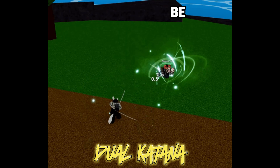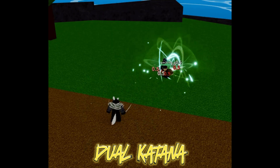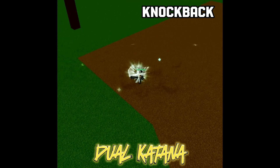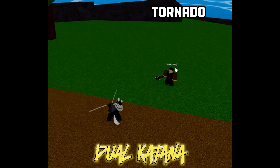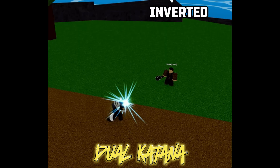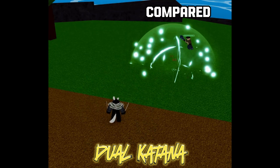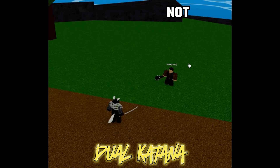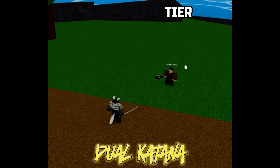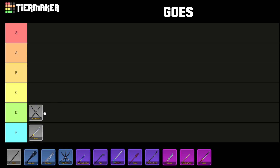The Dual Katana can be purchased in the game for 12,000 Robux from the Pirate Village. It utilizes the Z key for the Whirlwind moveset, which is a cone-shaped attack used for knockback. The Tornado moveset is activated using the X key, delivering an inverted cone-shaped attack to damage the enemy. Despite having a superior range compared to the Iron Mace, it does not deal significant damage to enemies, placing it in the D tier.